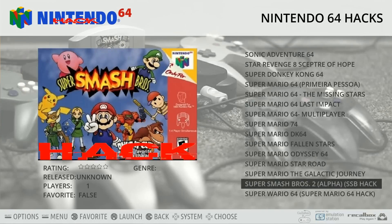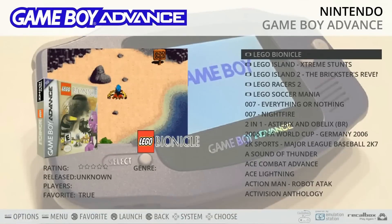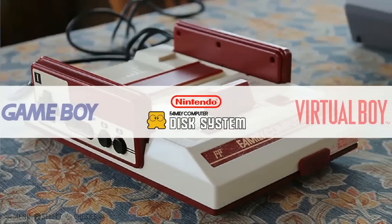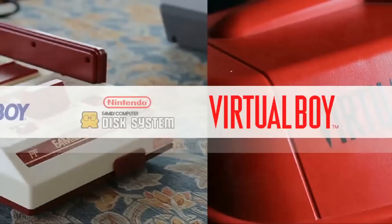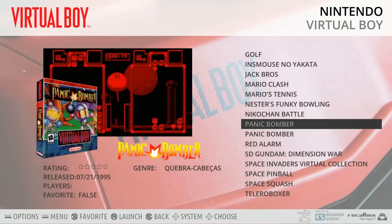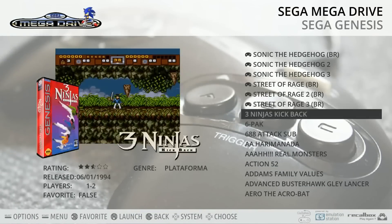It takes quite a bit of time to get a RecalBox image all set up, especially with Final Burn Alpha and MAME games — and this one is not as easy as you would think. I made another video on my channel about how to set up these Galistio images. They do require an image writer USB program, but once you set that up and change the default language to English, 95% of it is there. Having it all set up for you makes this worth it.